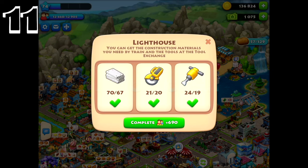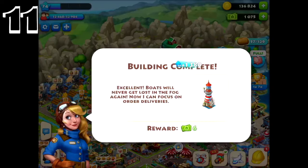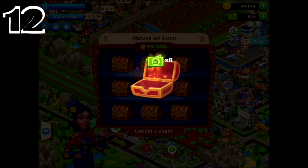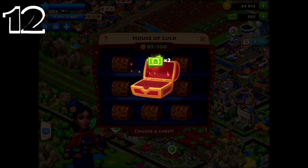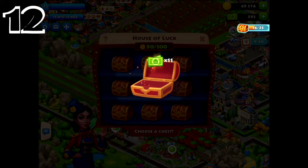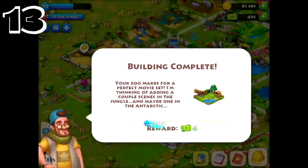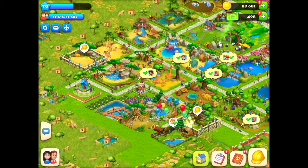Number eleven: community building rewards. You can get up to 1 to 6 T-Cash for finishing community buildings. Number twelve: house of luck. Playing at the house of luck will allow you to win up to 2 to 20 T-Cash. Number thirteen: zoo enclosures. Finishing building your zoo enclosures can also earn you 2 to 6 T-Cash.